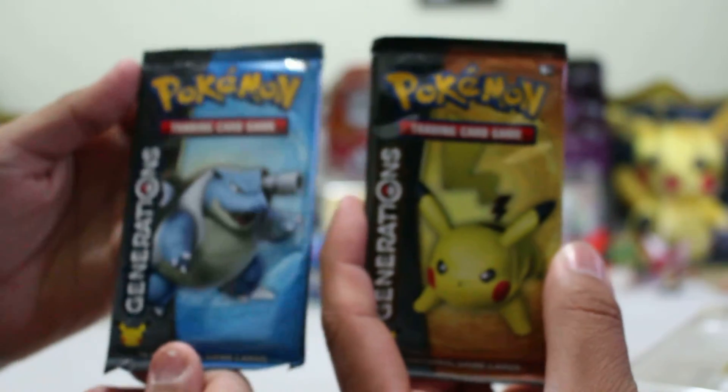You got the Pikachu and the Blastoise packs. I'll be opening the Blastoise. It only comes with 10 additional cards but it doesn't actually have a code. So let's get to it.